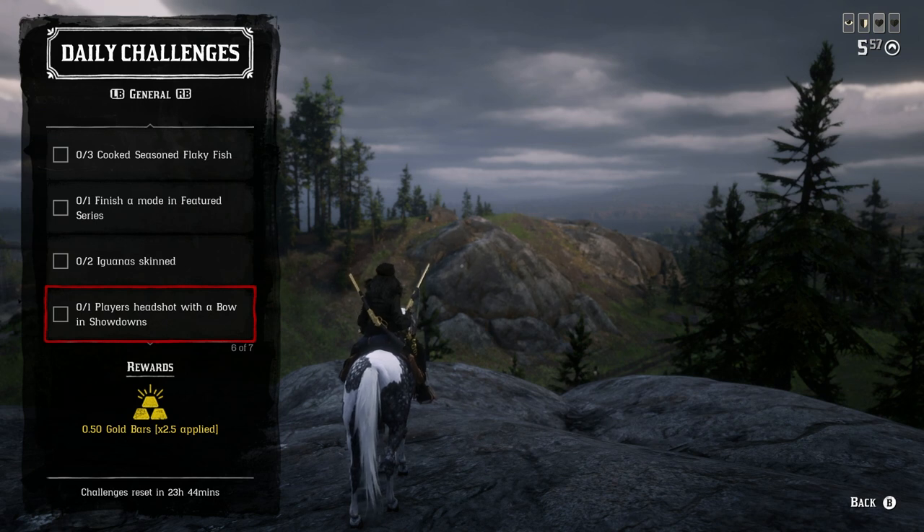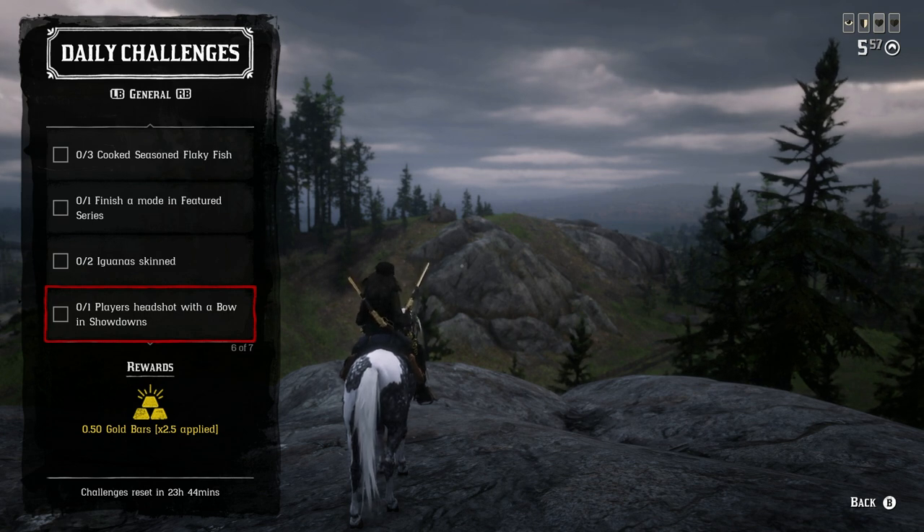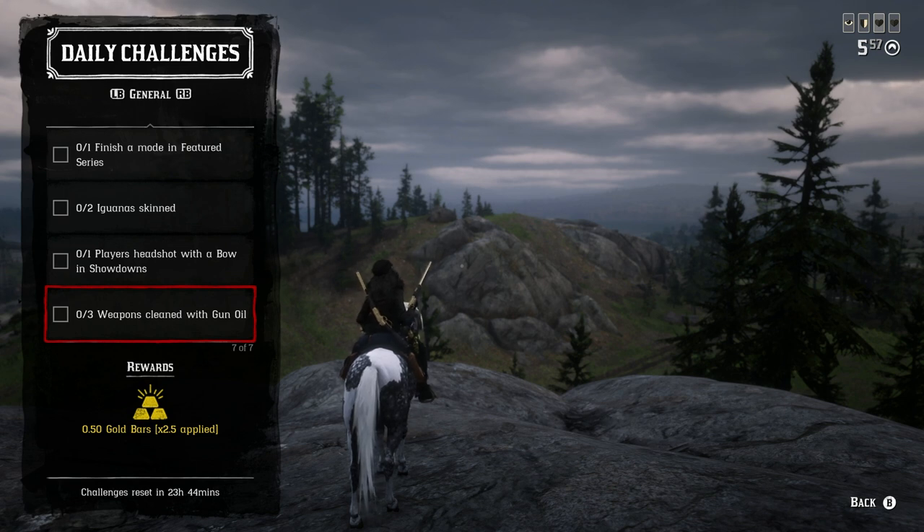For one player headshot with a bow in a showdown: if you're not great at PvP it may be tough, but keep in mind every showdown you participate in earns an extra 0.1 gold bar. For three weapons cleaned with gun oil: just purchase gun oil from any general store or your catalog and clean your weapons — you can't clean at the gunsmith or inside a showdown.